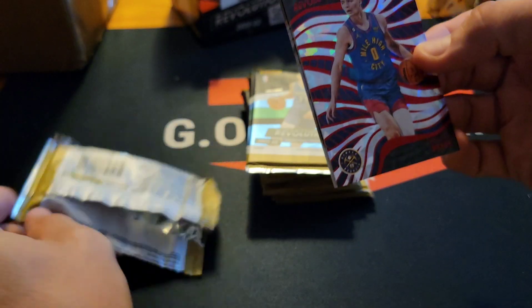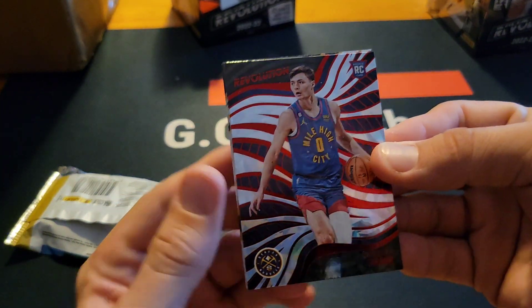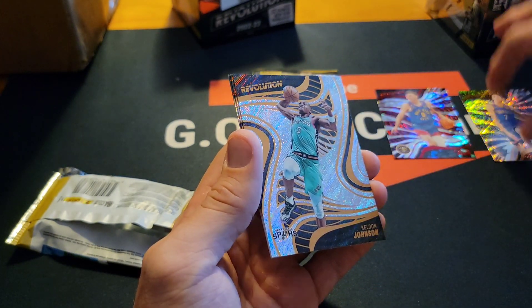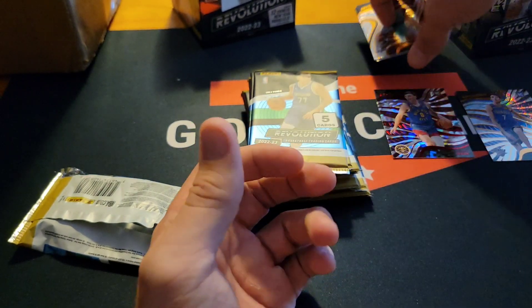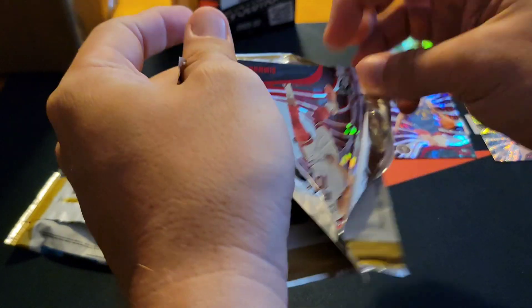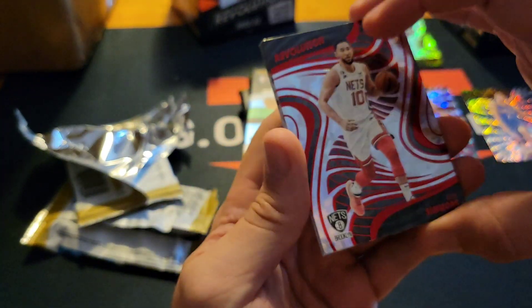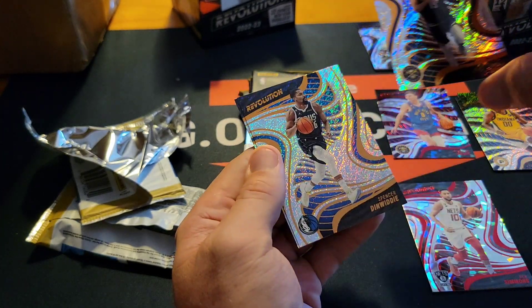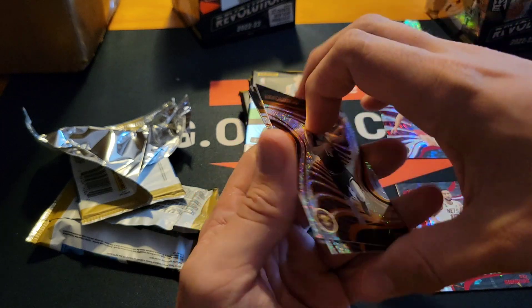Let's see what we can do — a red parallel Christian Brown, not a bad start. Chet Holmgren base, not a bad start, and then bases. We really want a gold, but as long as we get some color and stuff we'll be all right. Benedict Mathurin, Yoki, Jim Witty, Cole Anthony — all base. So not a terrible start to this box so far.